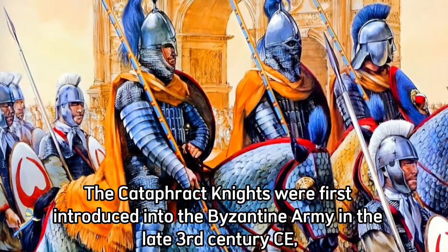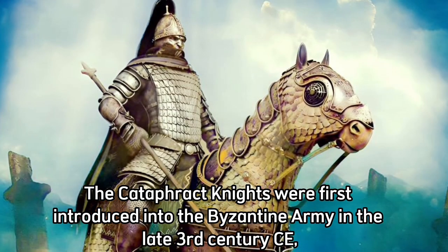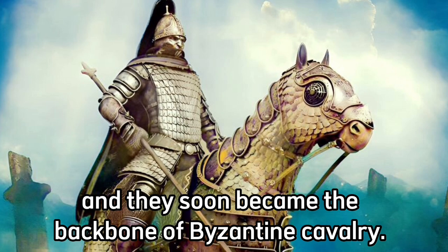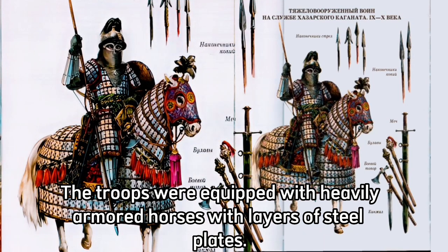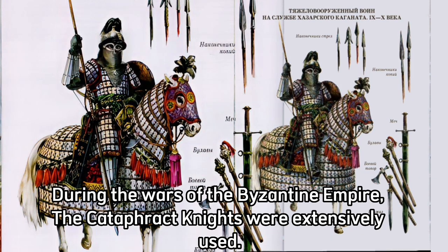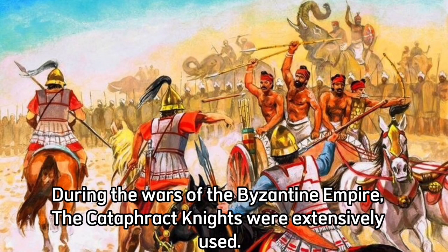The Cataphract Knights were first introduced into the Byzantine army in the late 3rd century CE, and they soon became the backbone of Byzantine cavalry. The troops were equipped with heavily armored horses with layers of steel plates.